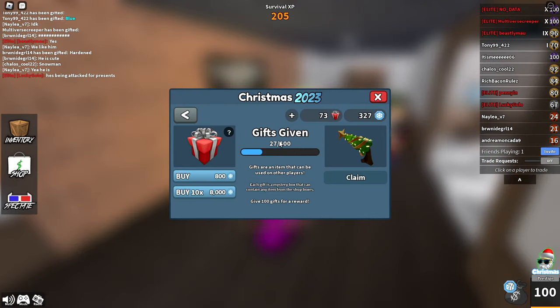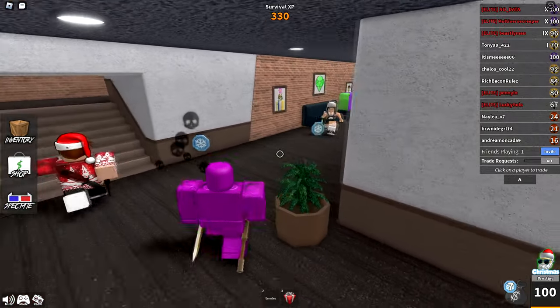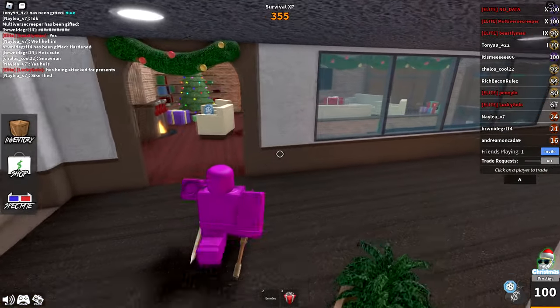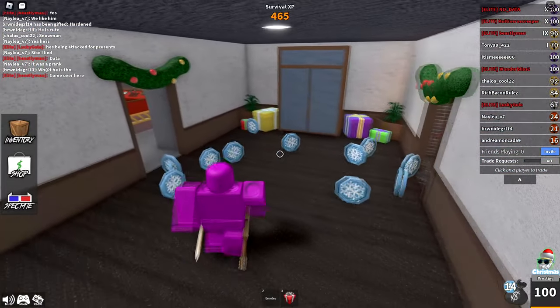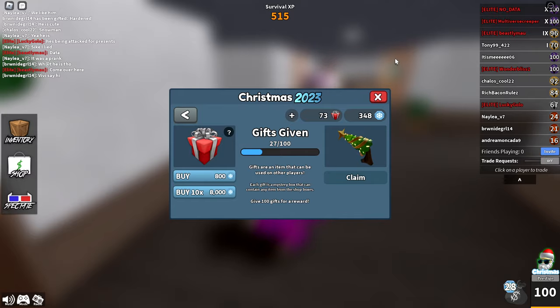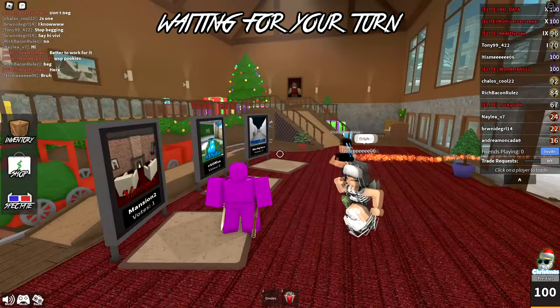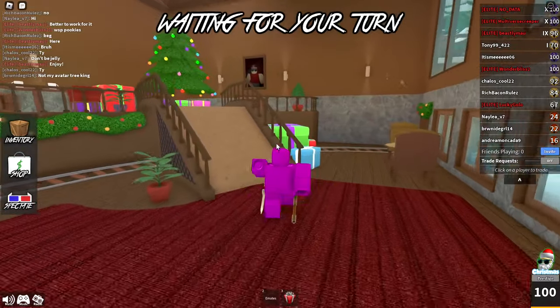Second of all, you see this godly right here that we're about to get — you can actually get this multiple times now, which is really interesting. In previous events you were only able to get one of the godly, and obviously you could give more presents after that to maybe get on the leaderboard, but you wouldn't really directly get any reward. But this time around you actually get this godly for every 100 gifts, so the more presents you give the more godlies you're going to receive — which is very nice especially for people who attempt to get on the gifting leaderboard.